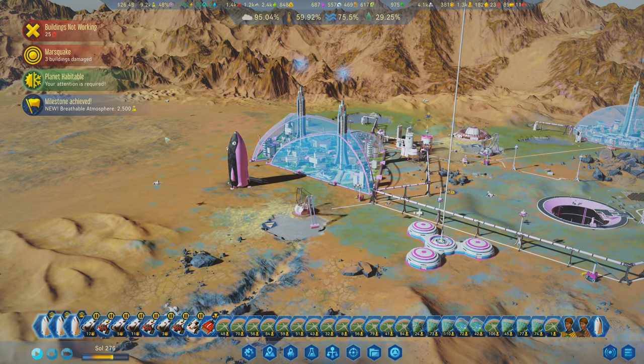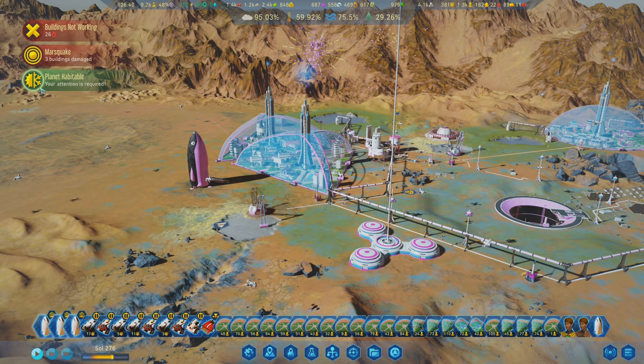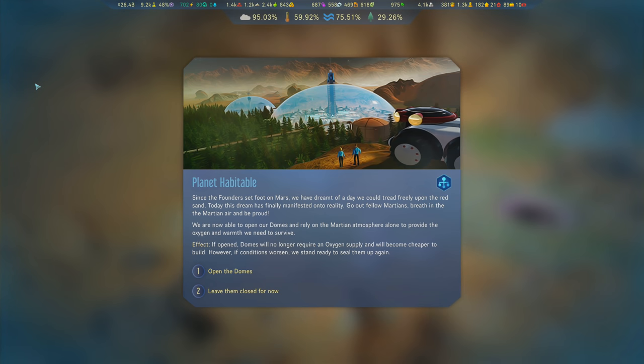We did it! I keep wanting to end the episode but things keep happening. Planet habitable - your attention is required! 'Since the founders set foot on Mars we have dreamed of a day we could tread freely upon the red sand. Today this dream has finally manifested into reality. Go out, fellow Martians, breathe in the Martian air and be proud.' We are now able to open our domes and rely on the Martian atmosphere alone for oxygen and warmth. If opened, domes will no longer require an oxygen supply and will become cheaper to build - but if conditions worsen we stand ready to seal them up again.